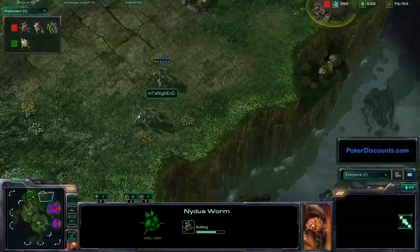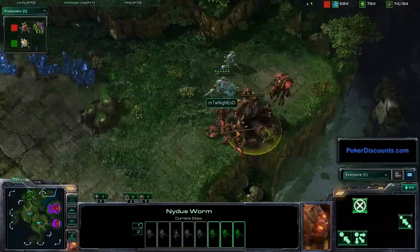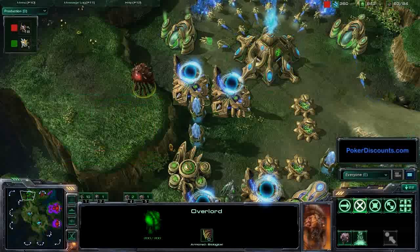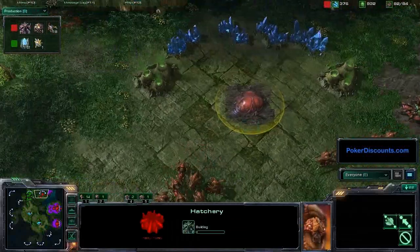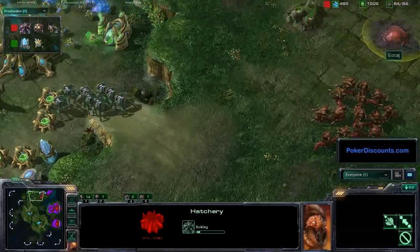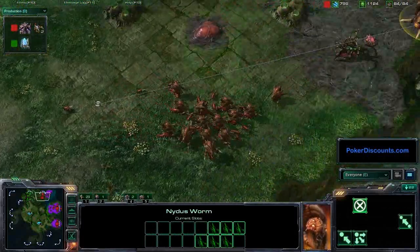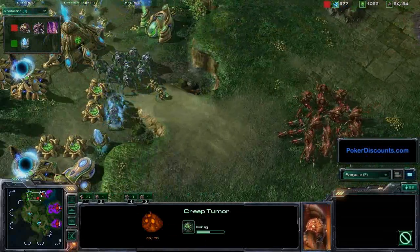Another Nidus Worm trying to come in on the right side of the map - Nightend does not see it yet, but it's almost going to finish. Look at all these Hydras coming out now, and a Queen, and drones. Sierra's all over the place with these Worms but still hasn't chosen the perfect spot. A Hatchery finally comes in - Sierra is effectively taking over Nightend's original spawn, able to hold this contain even better with this much creep and larva right here. The Nidus Worm position is actually going to be beneficial back here behind this wall of Hydras and Lings, with that Queen helping out for transfusions. Sierra's spreading creep tumors all over the place.